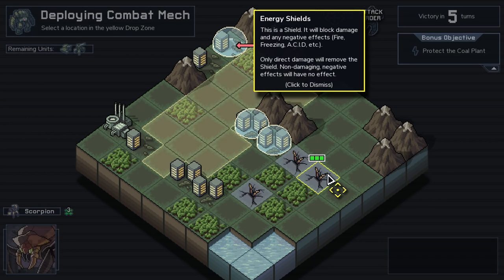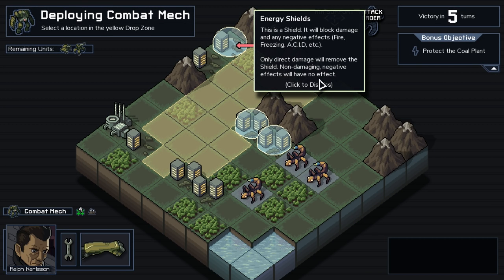Here's the bubbles — these are the ones that have one point of protection, basically. So they're immune to one attack. They also block any negative effects like fire, freezing, acid. You'll notice we haven't heard of freezing or acid — that will come with later enemies, biomes, and even mech types.